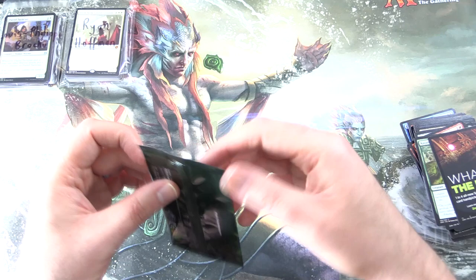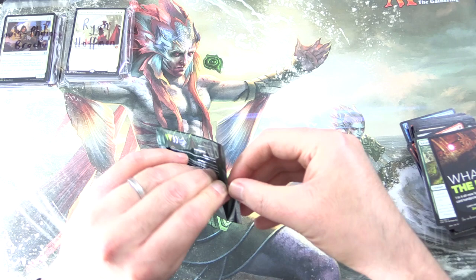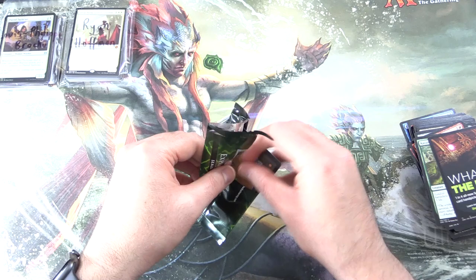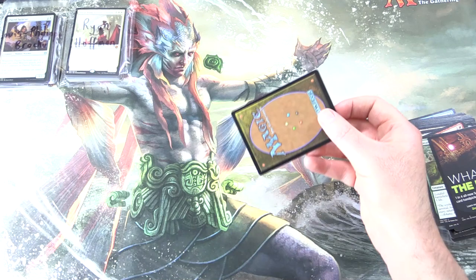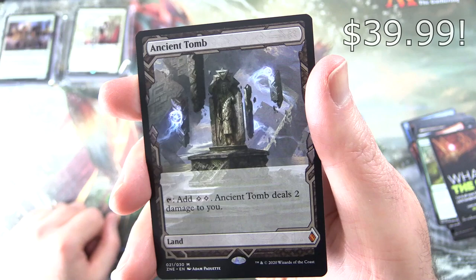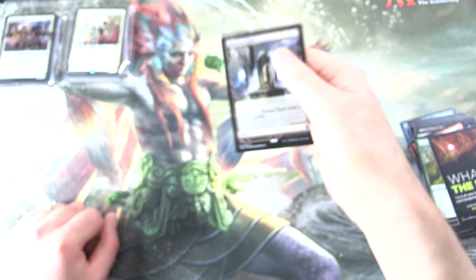Now let's look at the box topper — I hope you enjoyed this video. If you did, give it a thumbs up, hit the subscribe button for more Magic the Gathering unboxings, and tap the notification bell to be notified as soon as a new video is released. This thing just does not want to open up — no damage though. We got Ancient Tomb — Mythic! Tap to add two colorless mana, but Ancient Tomb deals two damage to you. Not bad at all. That is the box topper today. I hope everyone's staying safe and healthy out there — thanks for watching and have a great day!